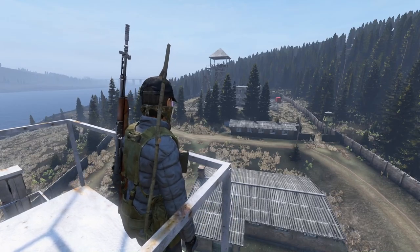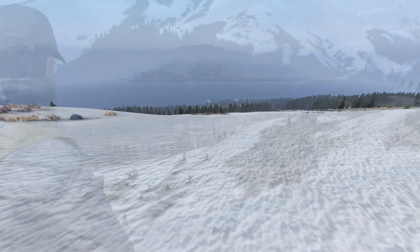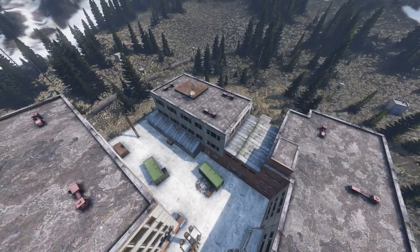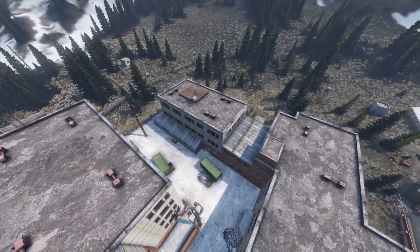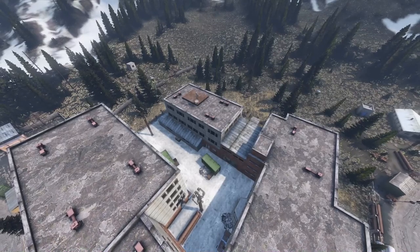After looting this you should have something decent to defend yourself with, but we want the best, so head directly west to Object A2. This is probably the top tier loot area for miles, so expect to see other players and a lot of zombies. This is also an area with a large underground network. I won't show you too much of it, but it is inside this building — it's probably best you explore it yourself as I don't want to spoil that first experience, but you can find the entrance in this building.